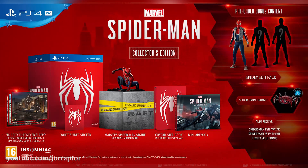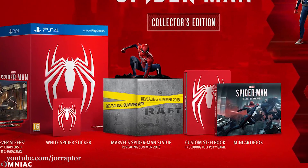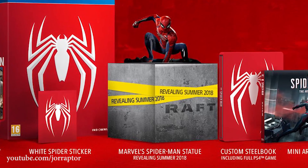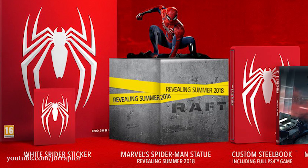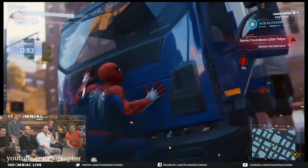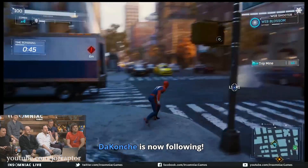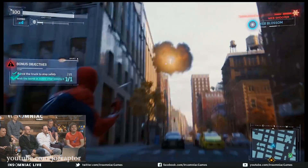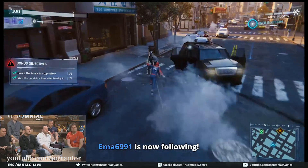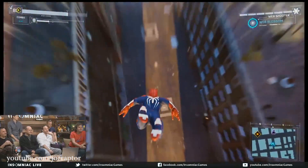Another big question mark is the collector's edition statue, which will be revealed before release but will be a spoiler for the game. The box should say do not open until you play far enough in — so it will likely be a villain, companion, or something that happens to Spider-Man that they haven't shown yet. It will be weird to have it arrive at your door and be told to wait until you almost finish the game. They mentioned there's no rush to showcase the statue because all the collector's editions are already sold out.